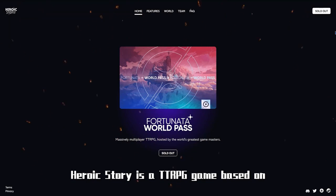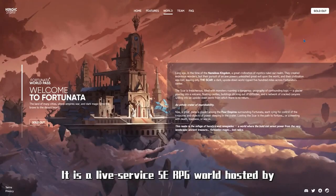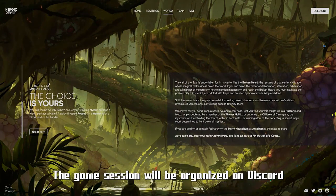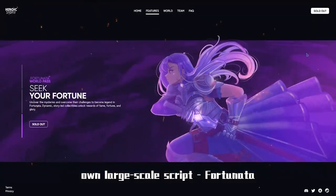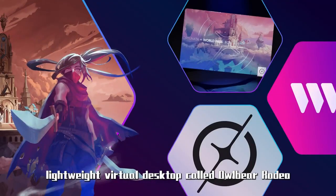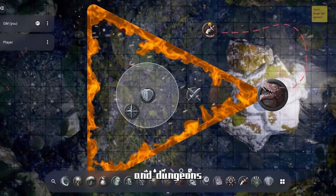Last one: Heroic Story. Heroic Story is a TTRPG game based on Web3 technology. It is a live-service 5e RPG world hosted by professional game masters and a homebrew campaign set in a brand new fantasy world. Game sessions are organized on Discord using audio and optional video. They have just launched their own large-scale script, Fortuna, using a simple lightweight virtual desktop called Owlbear Rodeo to display a battle map of Fortunata's lands and dungeons.